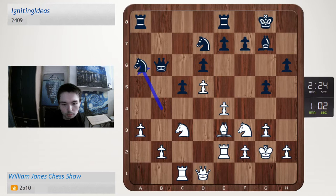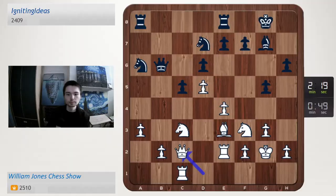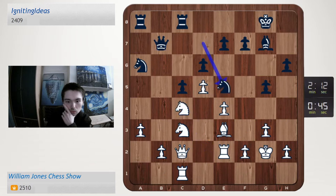Knight d2, queen c2 — let's go queen c2. 49 seconds, got to speed up, take, take f4.